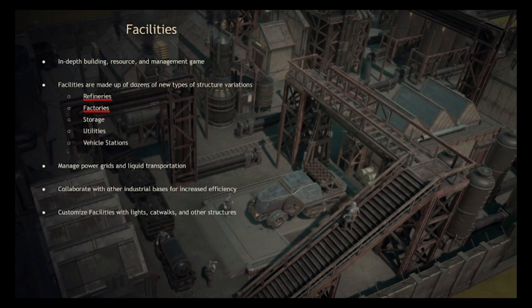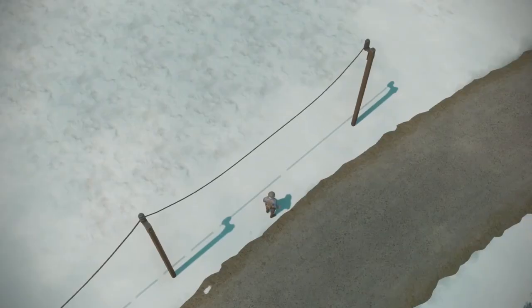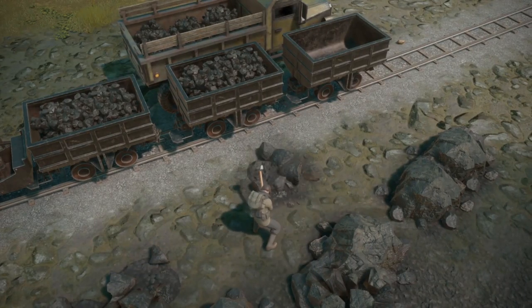Here are some of the buildings that will be made in these areas: refineries, factories, storage, utilities, vehicle stations. But all these buildings will require power to run. How we will get power is not really explained, but I presume it has something to do with coal.